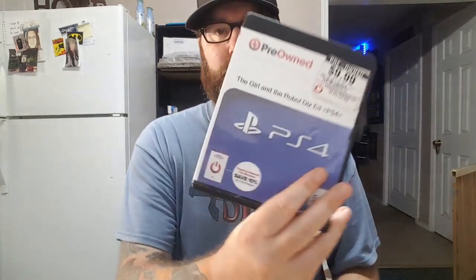Another that I picked up was a racer called Red Out: Race Faster Than Ever. The one I'm kind of disappointed about is that it does not have its case, but it does come with the soundtrack. They did include both discs, and that is The Girl and the Robot. So it does come with the game and the soundtrack, which was pretty cool, but hopefully I can find a complete copy.